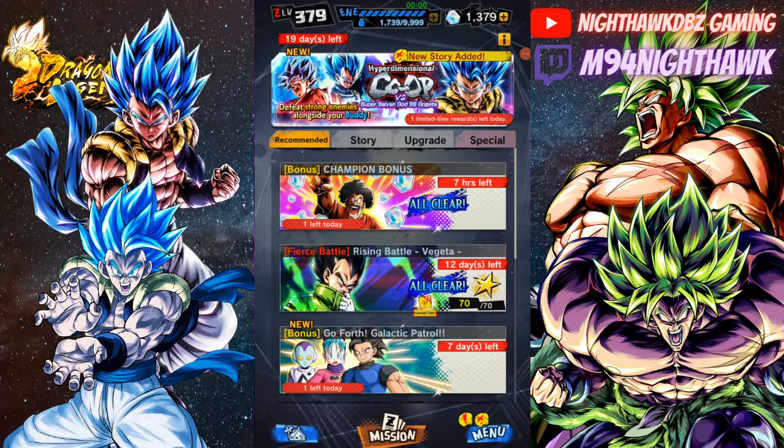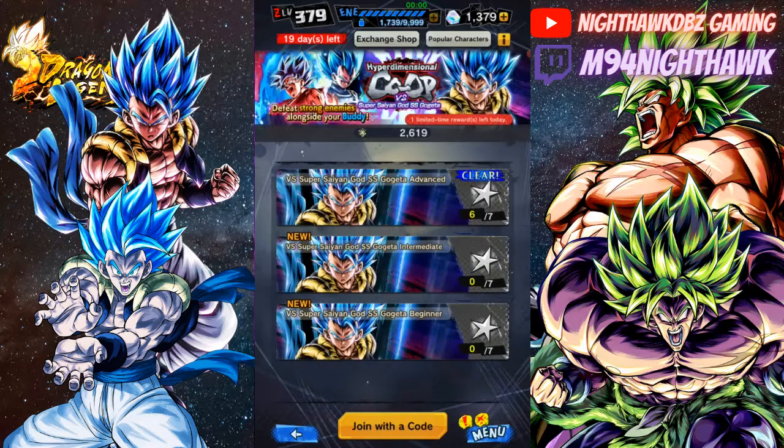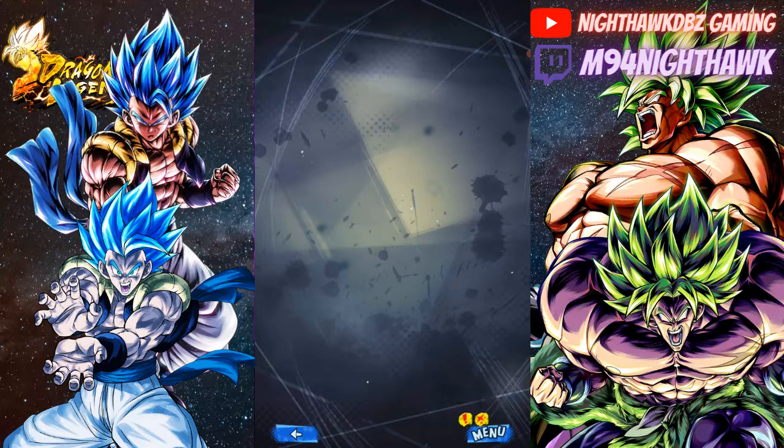Hey, what's up guys, NightHawk DBZ here, welcome back to another Dragon Ball Legends video. Today we're taking on the new Hyper Dimensional co-op versus Super Saiyan Blue Gogeta. If you remember back when they had the Broly one, the only way to beat the final stage was either having a good yellow unit or having Gogeta. I didn't have Gogeta, so I had to go with my next best unit, but now we have to face Gogeta in the advanced battle.